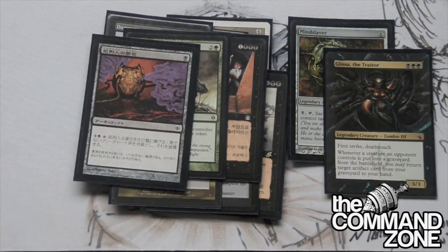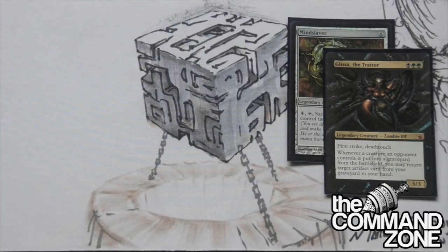Last is Executioner's Capsule, which basically says pay one and a black, destroy a non-black creature. That's really good with Glissa - you can stack triggers with that, kill a guy, bring it back to your hand, kill another guy. All you need is three mana. It's a three mana removal spell that keeps coming back, which is what you're looking for. Maybe the card power levels are not that high, but because you can use them over and over again, they become more powerful.